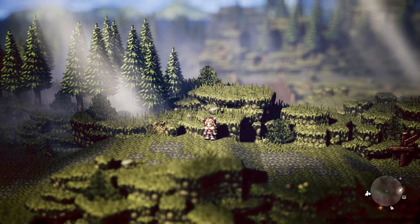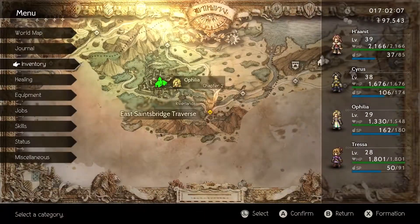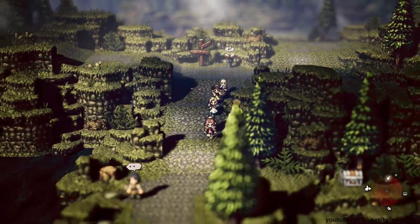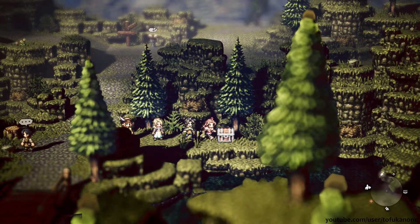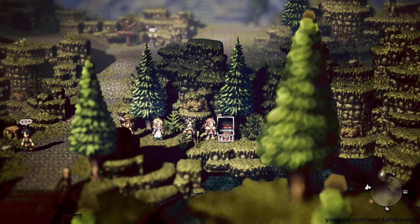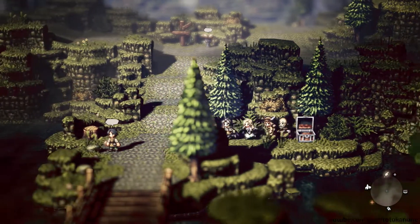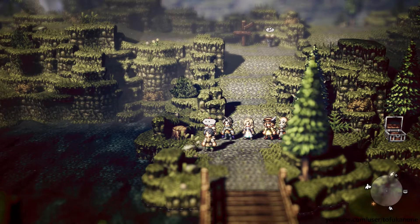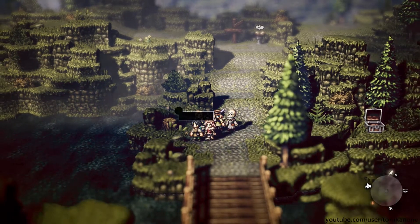Hello everyone and welcome back to Octopath Traveler. I noticed one thing on the map — can you see the symbol on the minimap, on the compass to the right? I think that was the same symbol we had for the other secondary class unlock shrine.